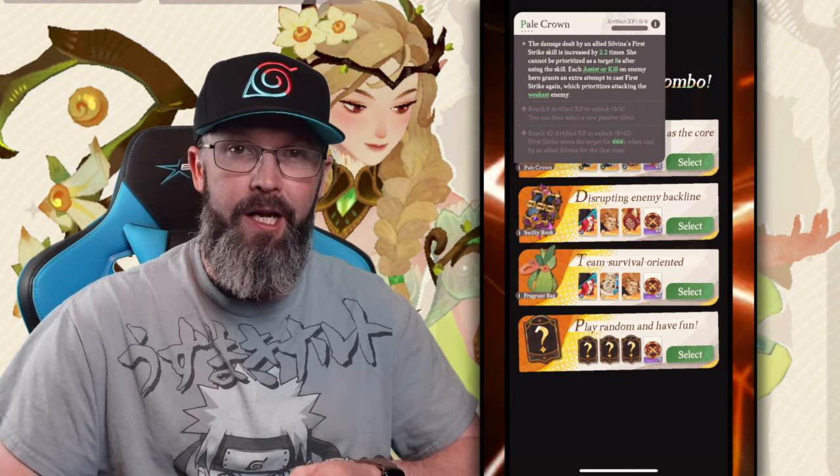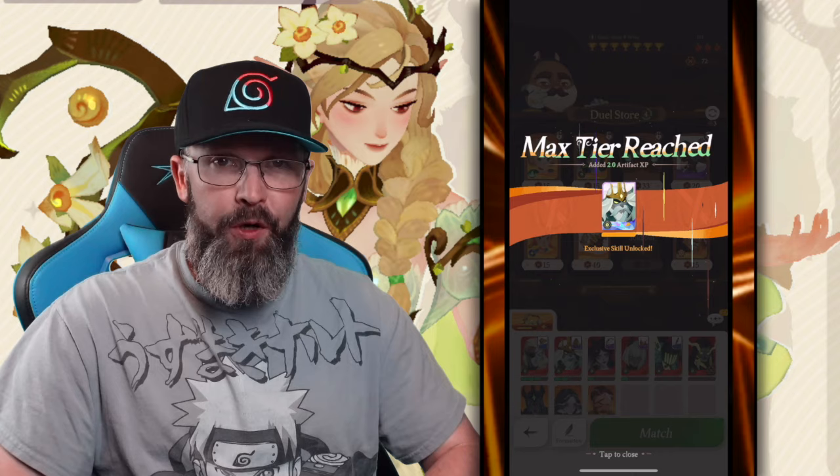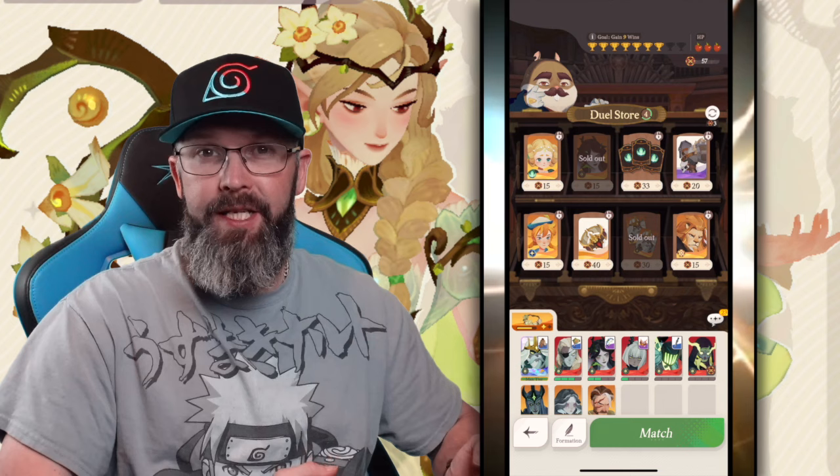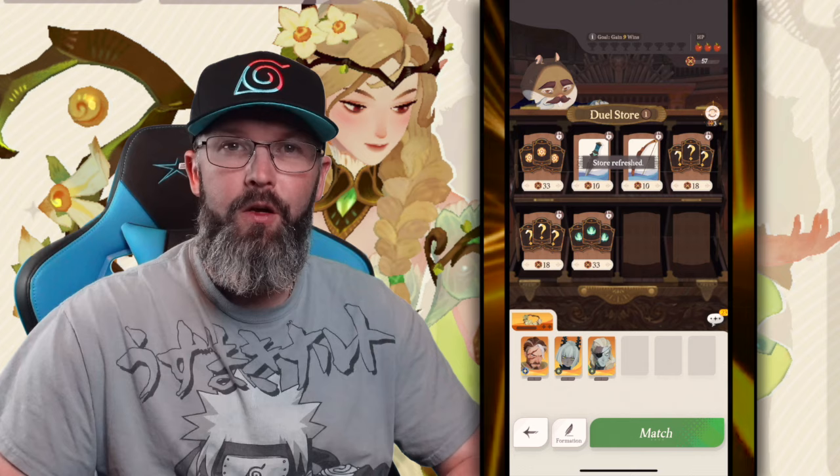All heroes you get are going to be epic rarity, and you need three copies to take it from epic up to legendary. If you want to take it to mythic, it's going to be an additional four copies. You can still purchase more past that point, but they won't serve any purpose. So if you see a Cessia you need and there's also a triple Graveborn option, definitely grab that triple Graveborn first rather than grabbing Cessia and getting only one out of the triple.